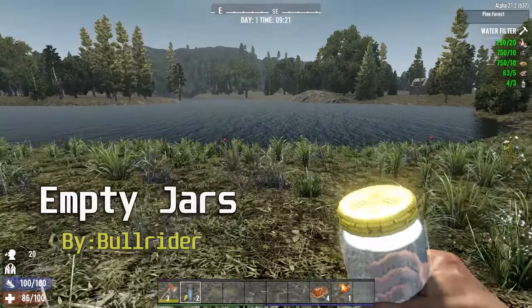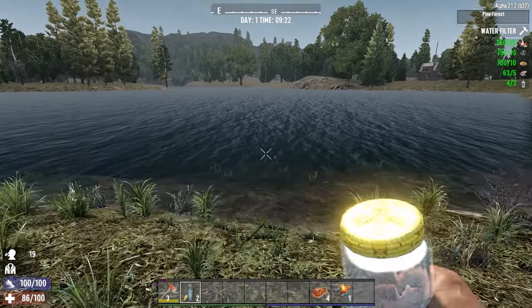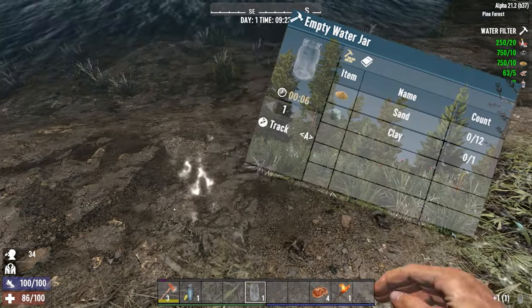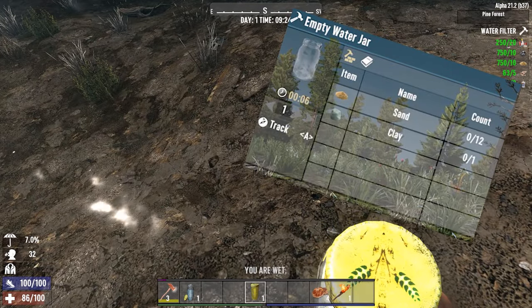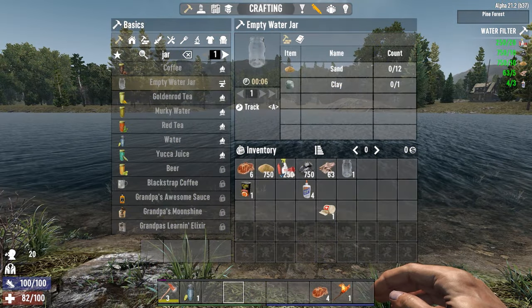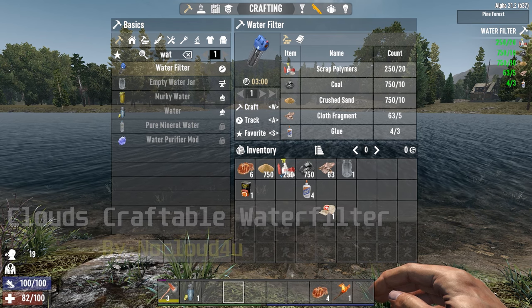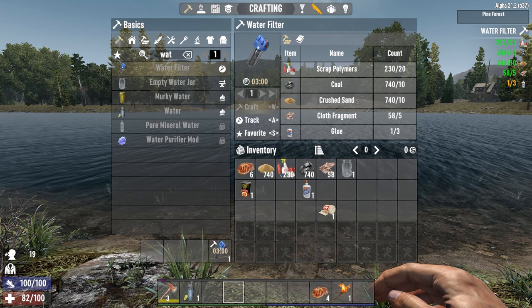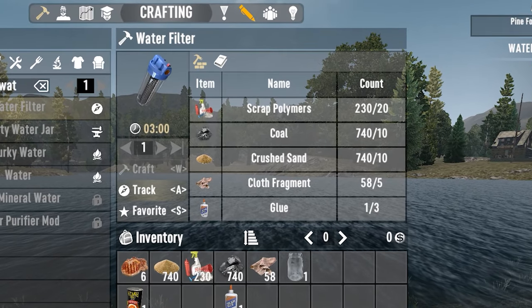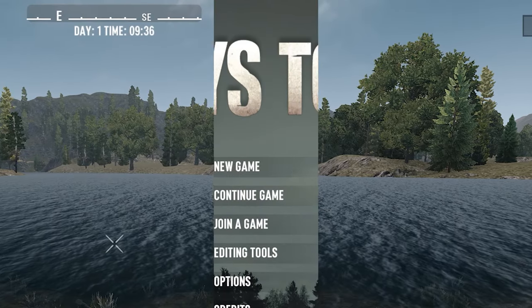And water jars are back in a mod titled Empty Jars by Bullrider. He brings them back into the game and now we can get a jar back after using our water jar. We can also craft the jars again as well. This is a really requested feature that was taken out of the game for no apparent reason. Along with this I'd like to mention another mod called Cloud's Craftable Water Filter by No Cloud For You. It makes the water filter craftable in the game with enough skill in food. All it takes is some polymers, coal, sand, cloth, and glue. These two mods are pretty handy for those players who don't want to struggle for water.